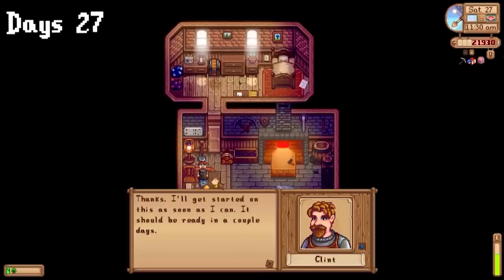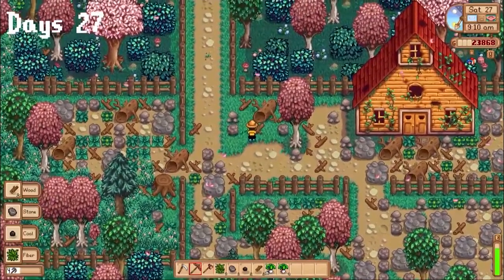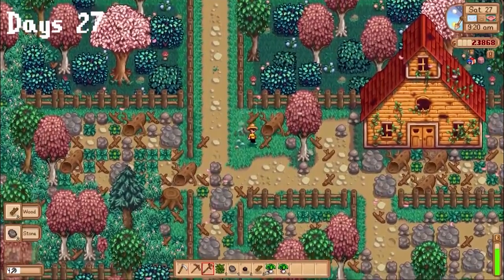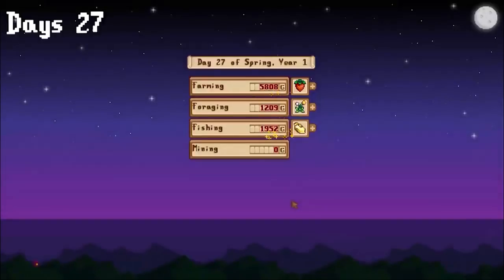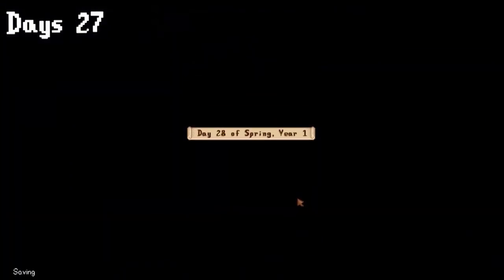I also upgraded my pickaxe to iron so I could see what was locked behind stone and wood. The thing is, I only needed a pickaxe to get in, since I could chair-glitch past the wood. Between my fish and the forageable seed packets, I made 13k gold — a super good start for summer.